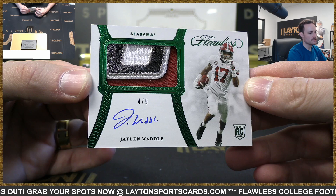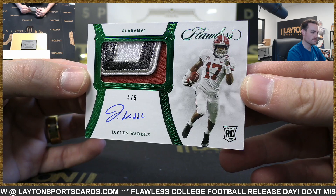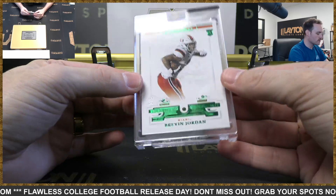We're halfway through the box. There you go — Jalen Waddle, nice 150th Anniversary patch auto, AFC East. That is an Emerald Gem rookie — Brevin Jordan, AFC South.